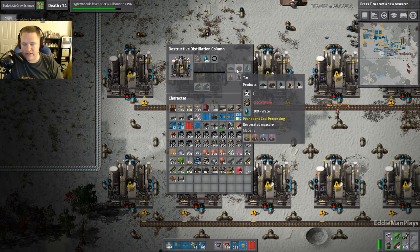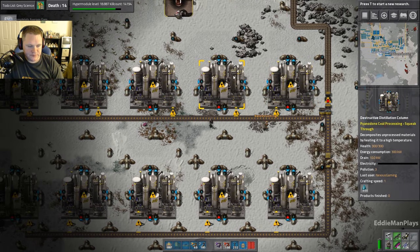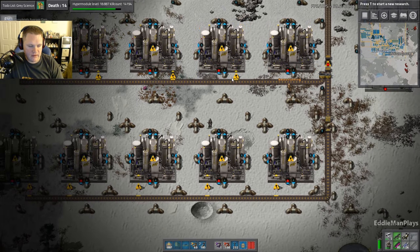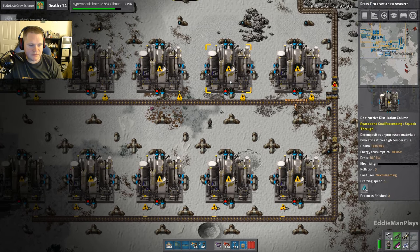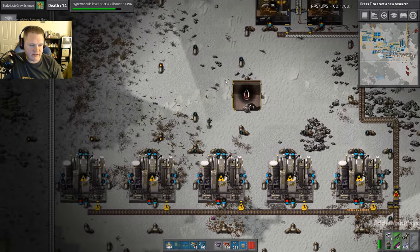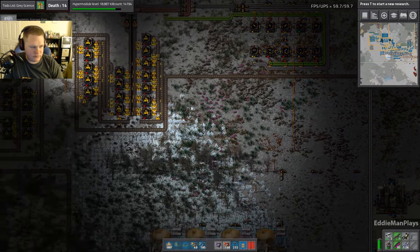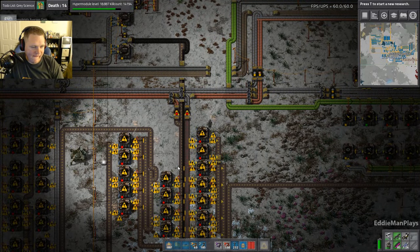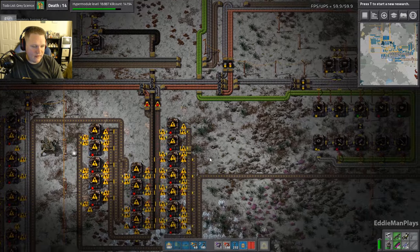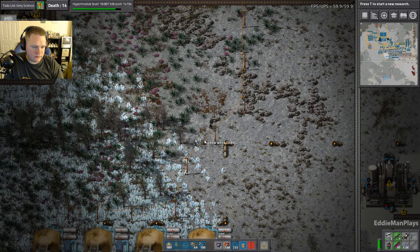The other two are solids that we just put in a chest for now. Some of those aren't actually tar — one is tar dust, and the other one I can't remember the name of. One is tar and the other one is — I'll have to go look at it.